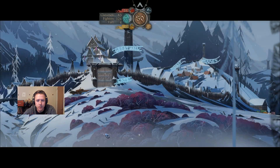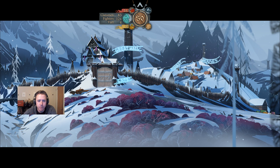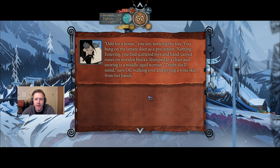Okay — Gate. Great Hall. Houses. Let's check the houses. Roughly half the ravens are around to help you wind through the path between the old cleaning houses. 'To the mines!' you shout, banging on doors. Families stumble out of their homes, asking no questions, and head to the mines. After a few paths are cleared, Ollie whistles to get your attention. 'Big house over here,' he says. 'Might be worth checking out.' I like valuables. Odd for a house, you say, noticing the size. You bang on the ornate door as a precaution — nothing.